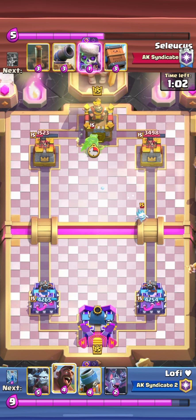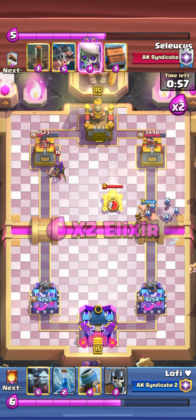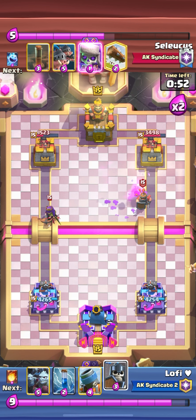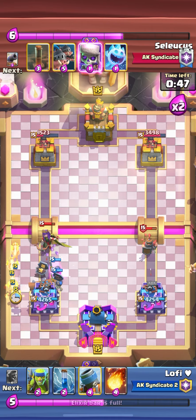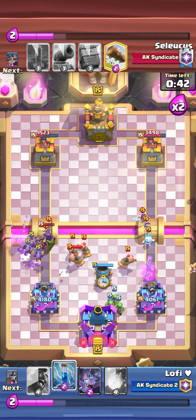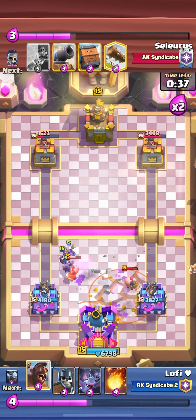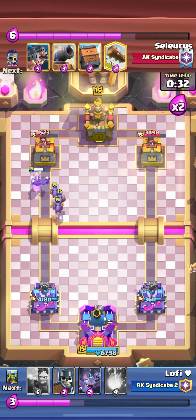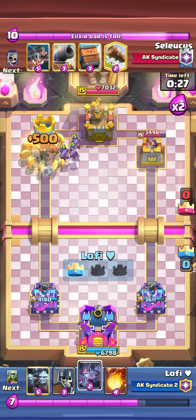In double elixir they're gonna out-cycle you, so in single elixir you need to get damage. I tank the ice spirit with hog then bats - he doesn't have a good counter for my bats. I play guards first to see what he does, then mortar and zap one of the evo skeletons. He doesn't have much elixir to counter me so he just gave up. That's how you win against top players - see you guys next time.